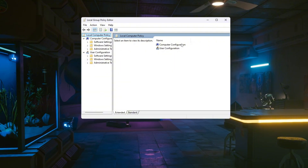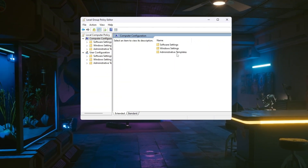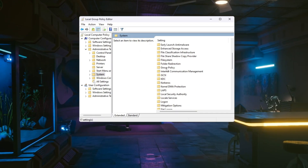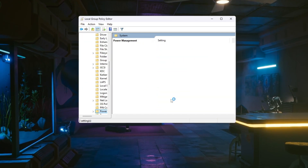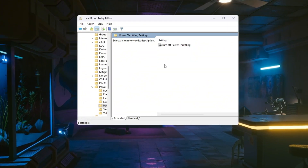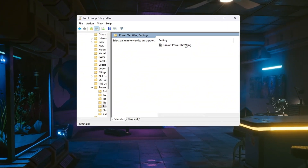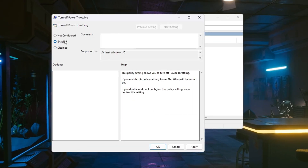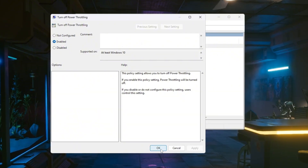On the left side, navigate through the folders in this order: Computer Configuration, Administrative Templates, System, Power Management. On the right side, scroll down until you see Power Throttling Settings and double-click it. A new window will appear — double-click the option called Turn off Power Throttling. In the window that opens, choose Enabled, then click Apply, and finally click OK to save your changes.